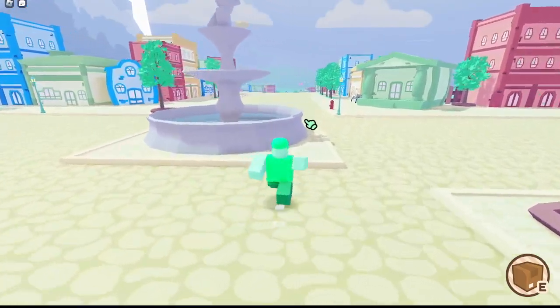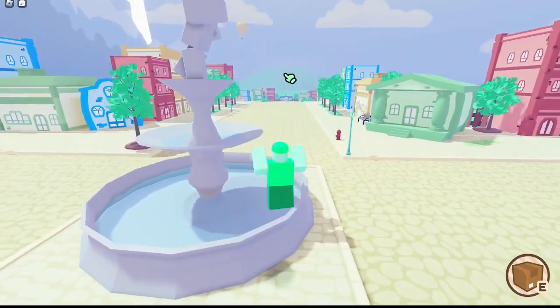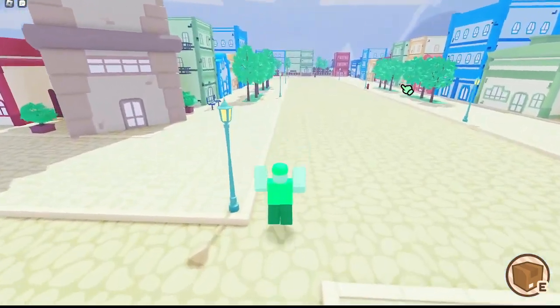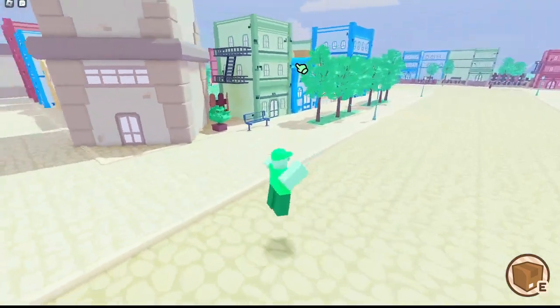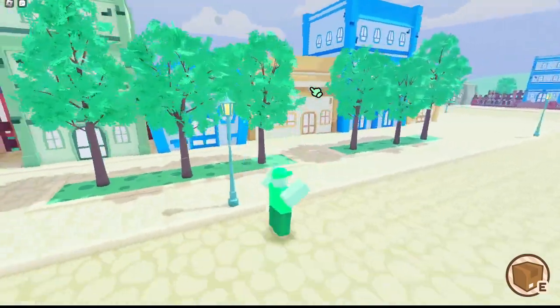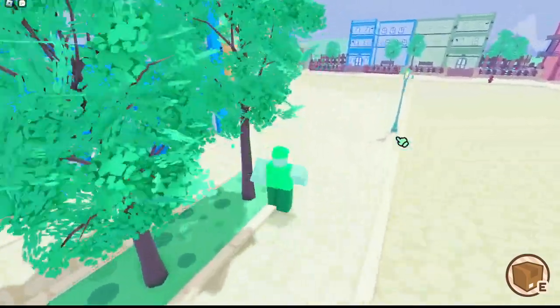Let's get back to the town square. We've made it back to spawn. Over there is the school, over there is the library — which is actually not needed for this current update. If we go this way and turn this corner, there's going to be a little garden or park over there.